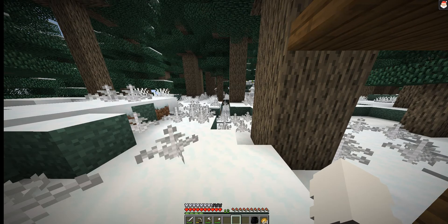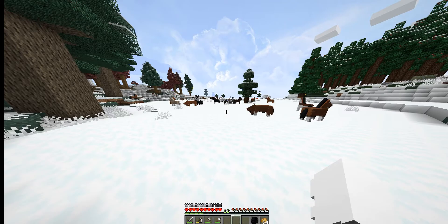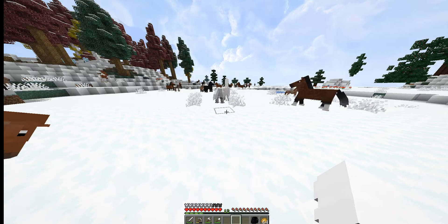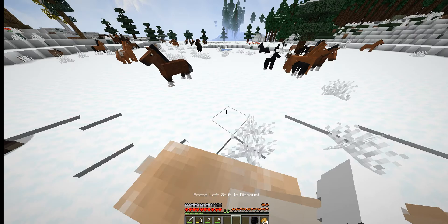Alright everybody, we are back. The potatoes are almost done. We grabbed the saddle for a horse — I'm so excited. Come on, Link, let's go. They're running out of hay, and I don't — how does one make unbound hay? The world may never know. Let's go get a fancy horse! Bet Link's excited.